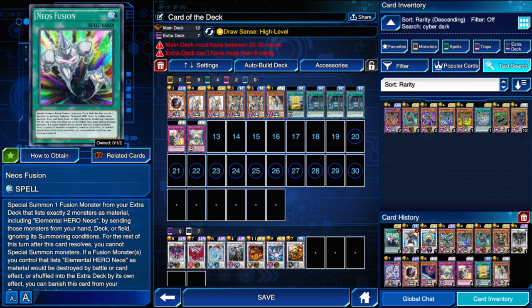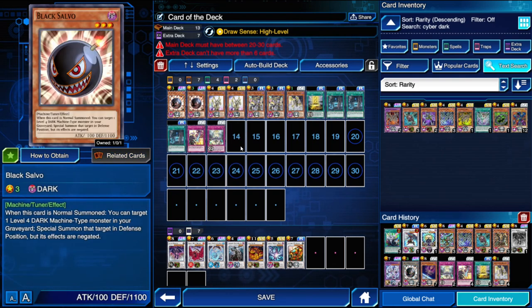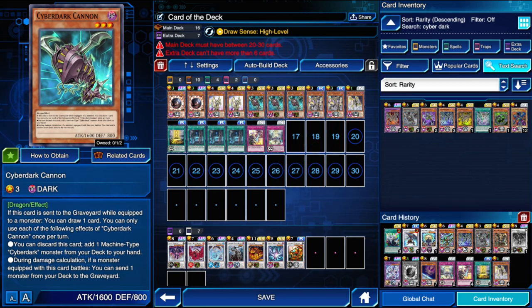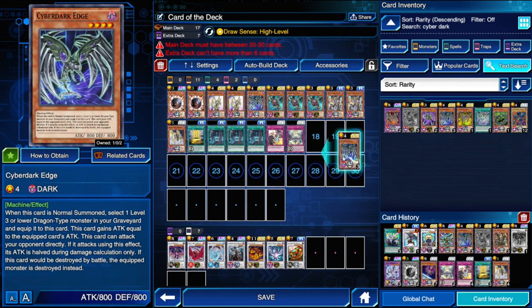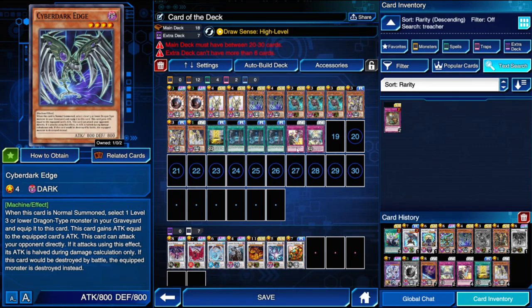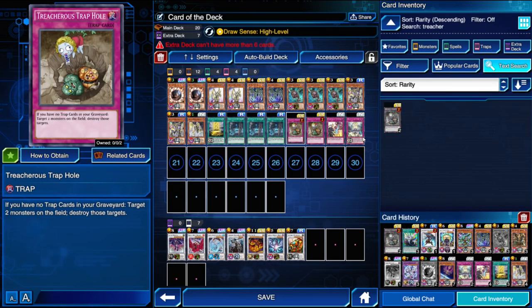This video is going to exceed 15 minutes. I'm just going to quickly make it a Cyberdark deck — Orcist Cyberdarks, very strong. I'll throw in two Treacherous Trap Holes just to make this deck work. Now let's try to duel quickly.